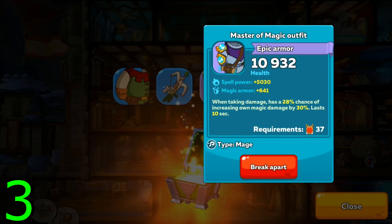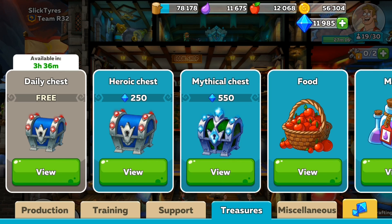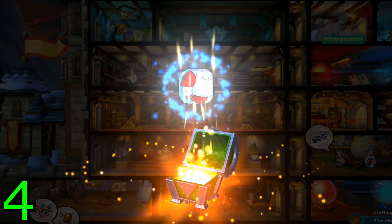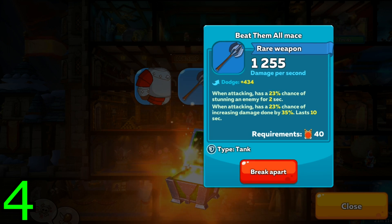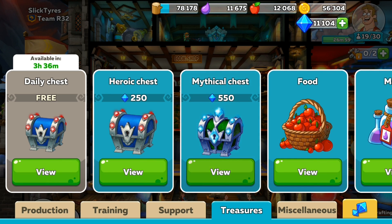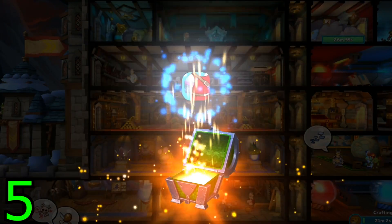This one has 10,000 health and spell power — that's quite good. I'm going to try and speed things up in this video. We probably won't get a legendary, but hopefully. That stunning armor is OP — it's actually going to stun everybody within the map, which I think is really OP. So we've got some rare armor, an epic ring, and some epic armor — that's 14k epic armor right there, plus another epic ring.